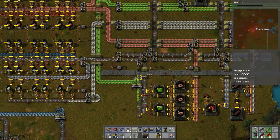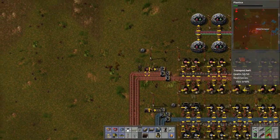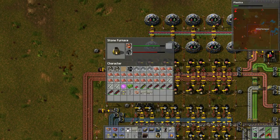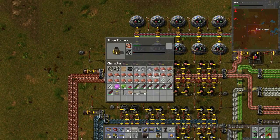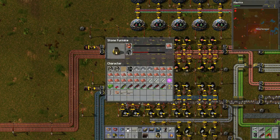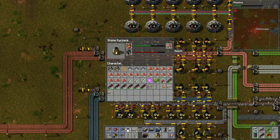We don't have any steel. We do have copper so let's dump this copper in here. Let's just dump some of these plates into the system this way.